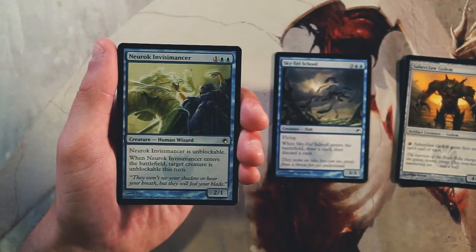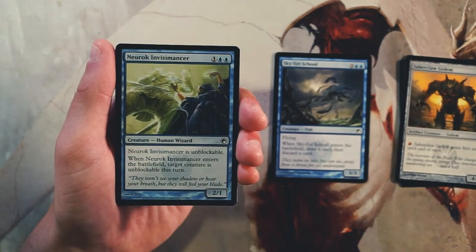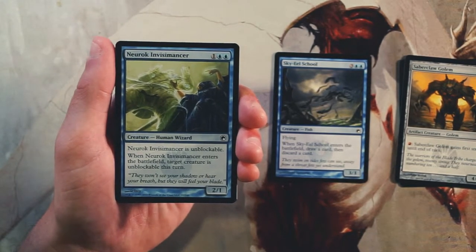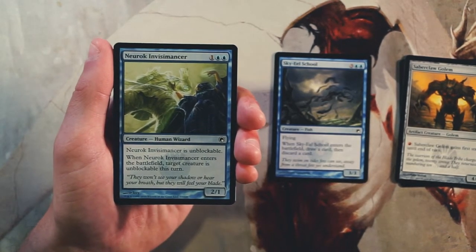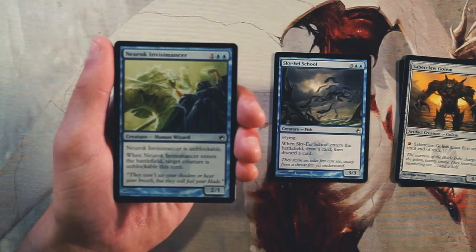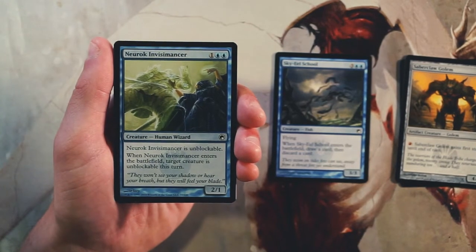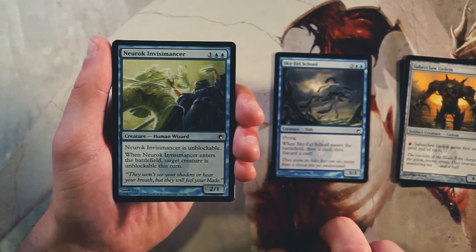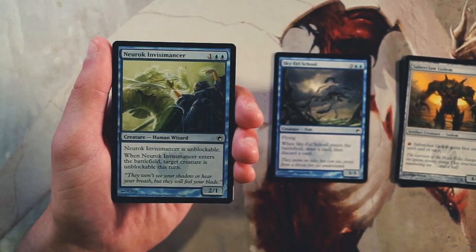Neurok Invisimancer is a 2/1 for one and two blue — it is unblockable, and when it enters the battlefield target creature is also unblockable until end of turn. I actually kind of like this card. I don't love that it doesn't have a damage trigger, but giving another creature unblockable on entry makes the three mana more worth it. You can throw enchantments on it and deal heavy damage. Sky Eel School is a little better overall, but Invisimancer is still a strong pick.